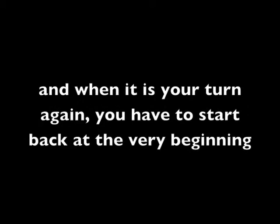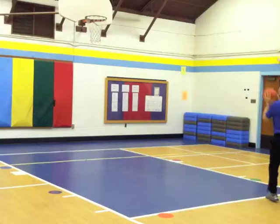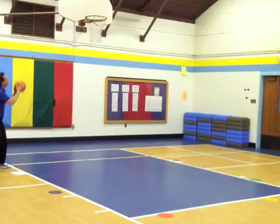But if you miss it on a risk shot, then it's no longer your turn. And when it is your turn again, you have to start back at the very beginning. So let's say you're at the yellow spot — you've already missed it and you've decided to risk it. You risk it, and you miss it. It's someone else's turn. And when it is your turn, you have to start over from the blue spot at the very beginning.